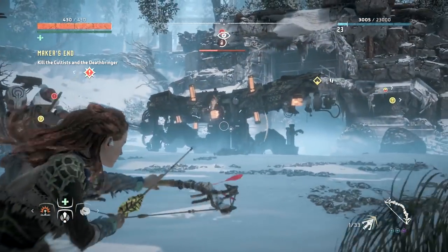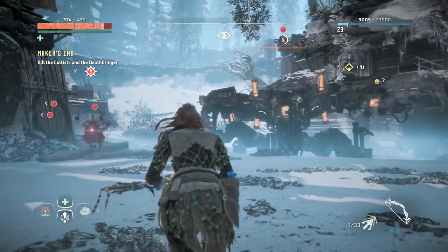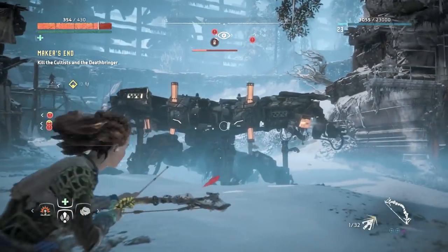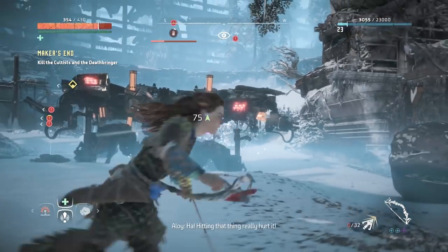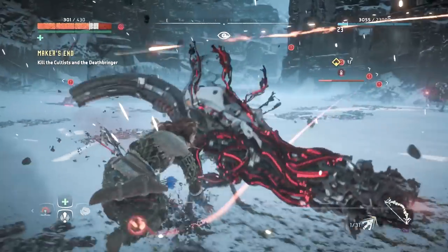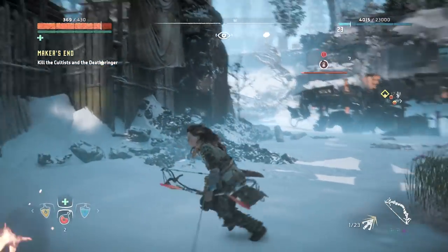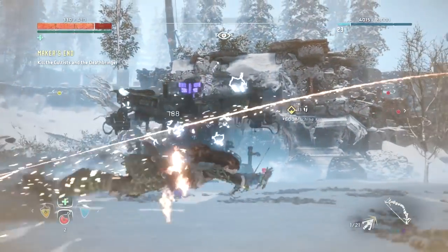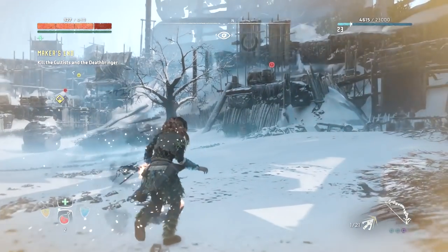Deathbringer: These guys aren't actually as deadly as the name implies, as long as you know how to take them out. Their body is weak against fire and shock attacks, so wear it down with a few elemental blasts, and once it's weakened, it'll expose its squishier orange bits. Use your strongest armour-piercing arrows and aim for anything that glows. Once it's back up and running, repeat the process until it's dead, making sure to roll frequently to keep from getting hit.